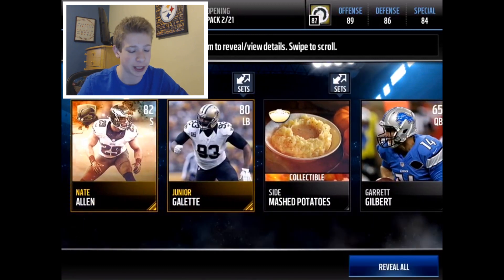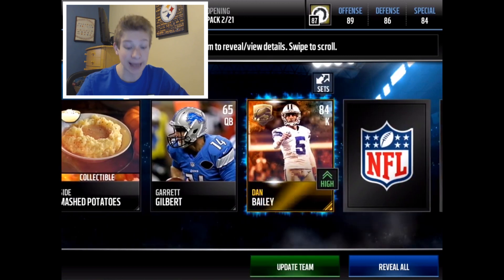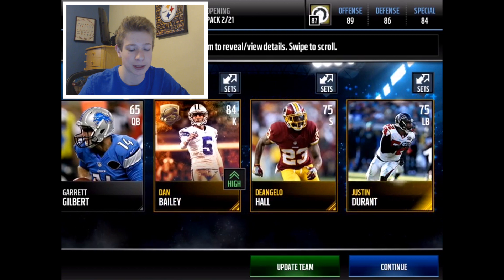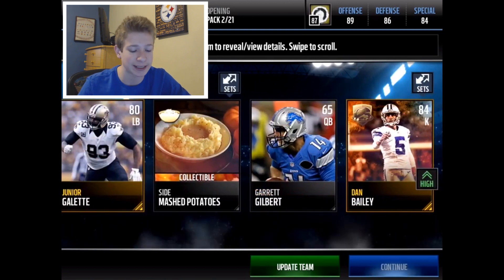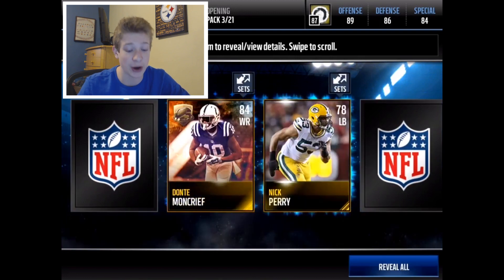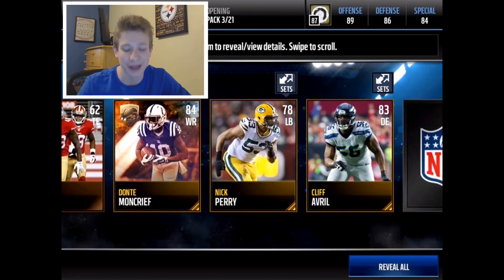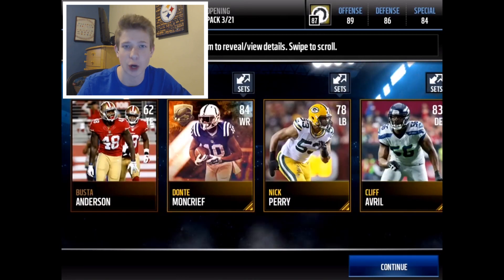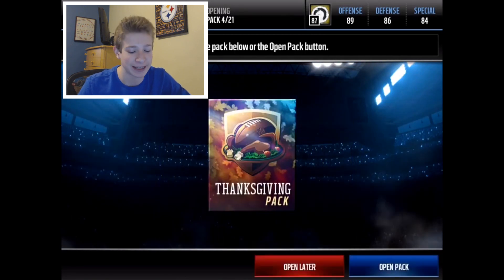So we get a random side of Mashed Potatoes plus a Nate Allen and a Dan Bailey. This pack is insane. The Dan Bailey is awesome because he goes in the elite player trading set, which is good because I plan on doing at least 10 of those packs later on today. And there's a Dante Moncrief — another player in the set. As long as I'm getting players that go into that set, it's good.